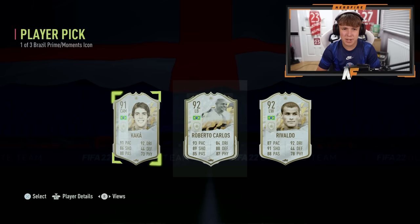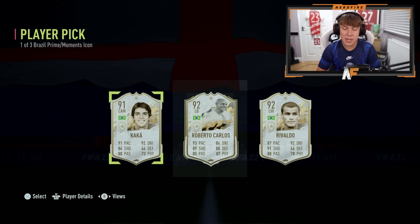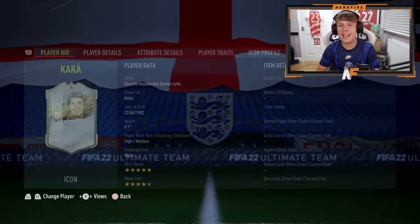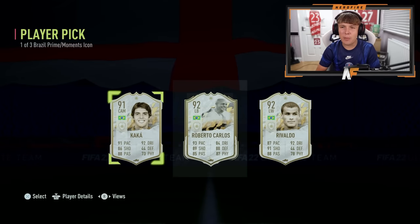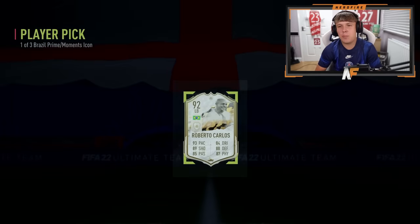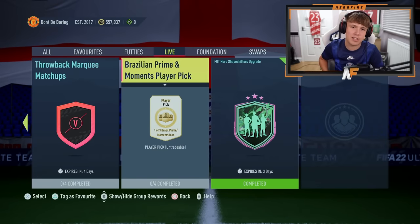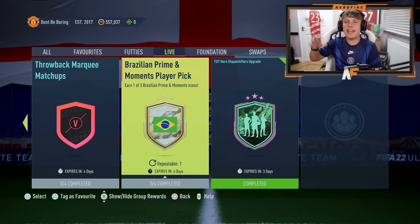Okay, so I'm taking Kaka or am I taking Carlos? Roberto Carlos is literally 600k and Kaka is like 170k but I actually don't think I'm going to use Roberto Carlos. I guess I just take Carlos - if it was Kaka moments I would have taken him, but because he's 600k we'll take Roberto Carlos. About 50 million people have got Carlos now and his value is going to drop, but it is what it is.